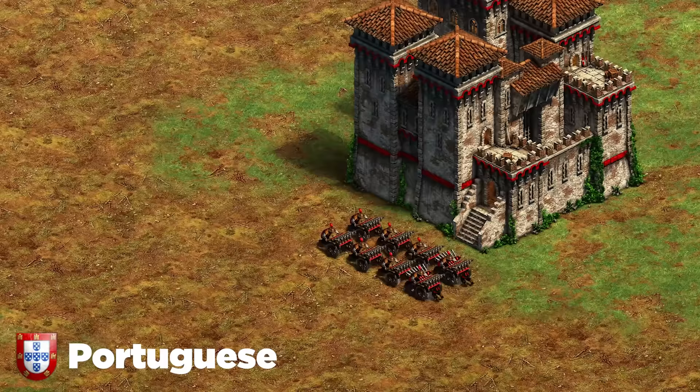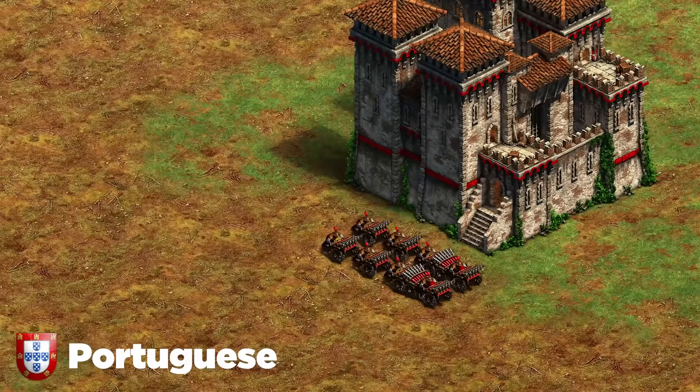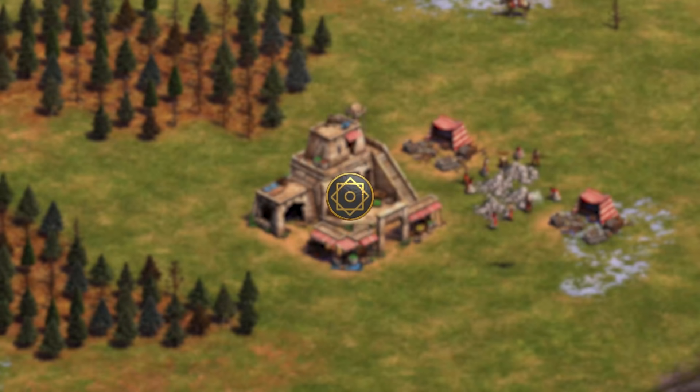Next up are the Portuguese. Their organ guns are super deadly if they get going — sometimes really hard to beat. I recommend going crossbows early, or if they get a lot of organ guns, go redemption monks, especially in imperial age. If you get the plus-three range on the monks you outrange the organ guns, convert all of them, and it's super unfair for the Portuguese player. You're going to be netting some free wins against those units.